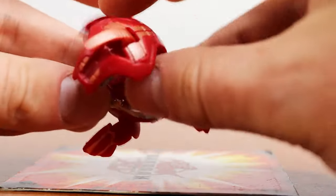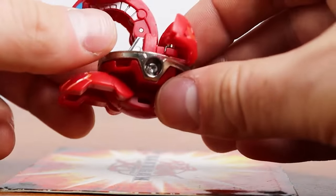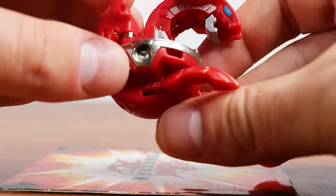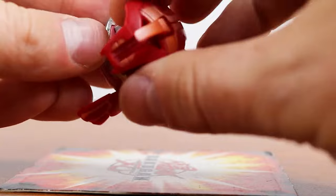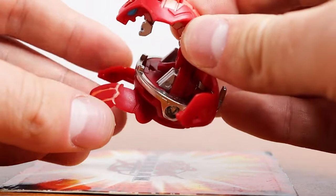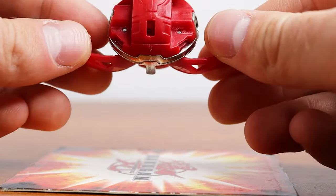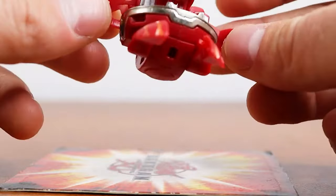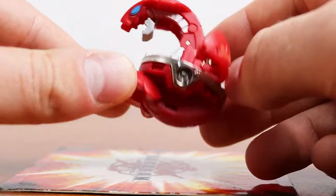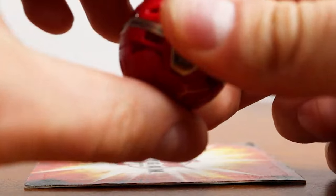Unfortunately, my Delta Dragonoid never came with G-Power. If it were on the Bakugan, it would be either on the hand, on the opposite side, or underneath the head — kind of where the regular Drago's is. I think it would be 670 Gs if I'm remembering right from the wiki, but for some reason mine never had it. To close him, you just shut the legs, lock those wings in, and collapse the head.